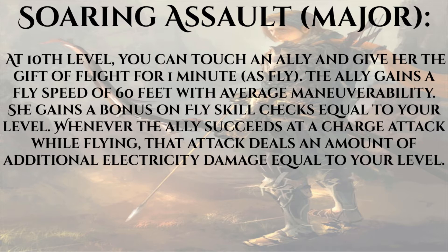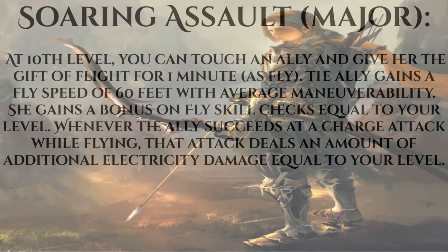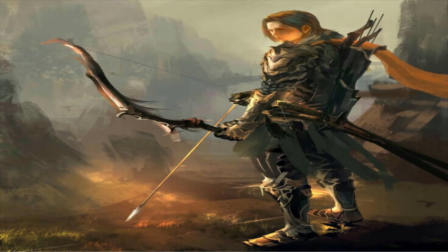What would make this even better? Flying. At 10th level we get Soaring Assault, which allows us to touch an ally — and we count as our own ally — giving them the gift of flight for one minute. The ally gains a fly speed of 60 feet with average maneuverability and a bonus on fly checks equal to your level. That means we can fly up into the air and shoot down, becoming a giant tower over the battlefield — every spellcaster is always in range, and anyone who runs gets picked off.